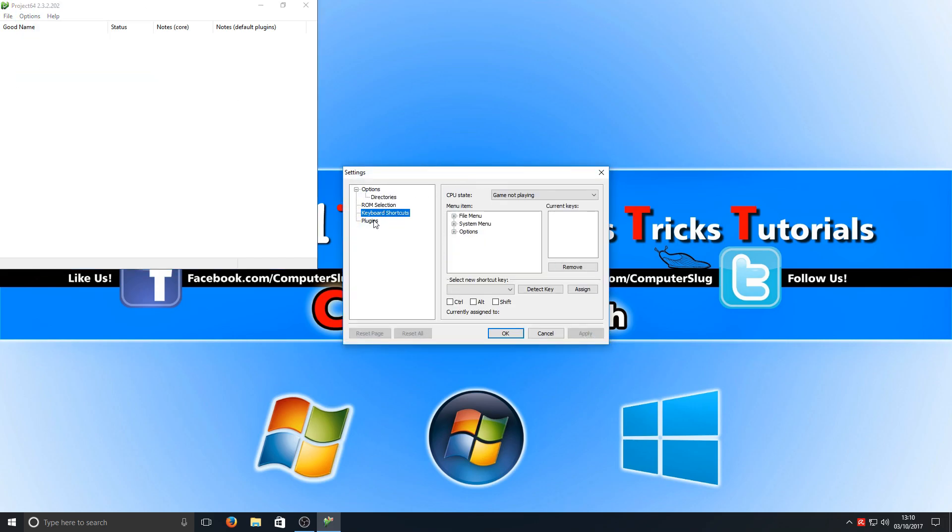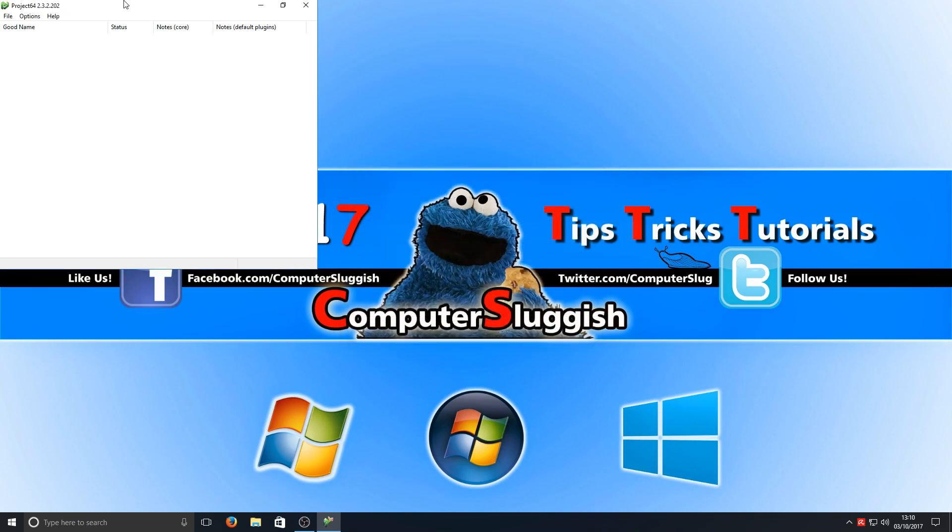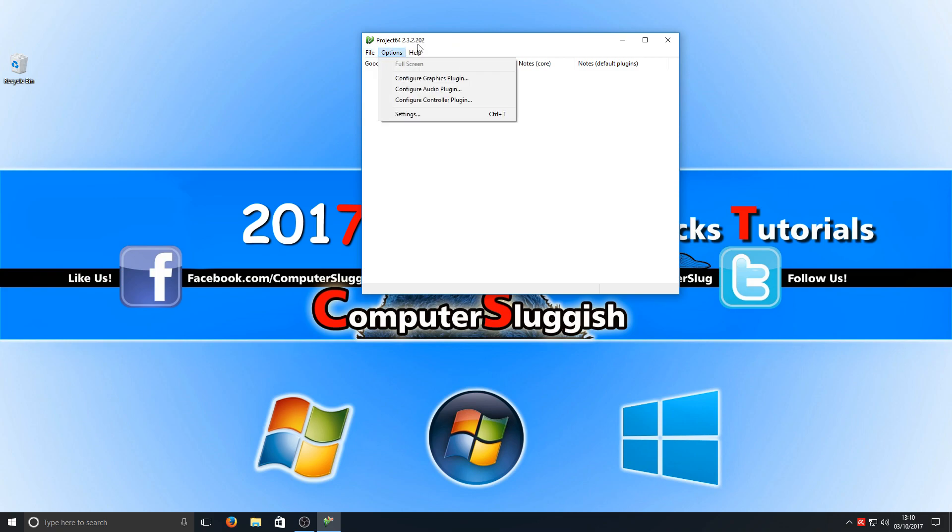If we click off that and go down to Settings, as you can see there's not too many options either, which is great. You literally just put your game on, load it up and you're ready to go with Project64. That's why it is a fantastic emulator when it comes to Nintendo 64 games.